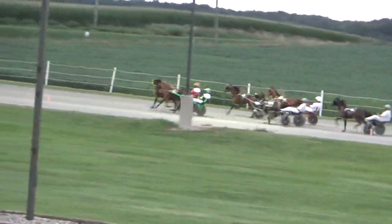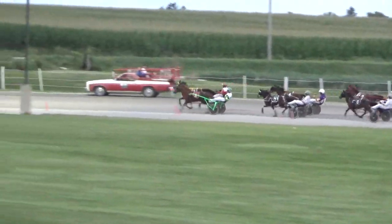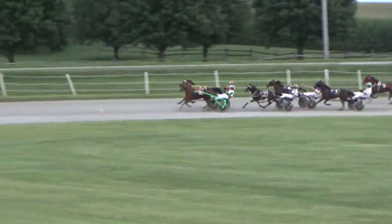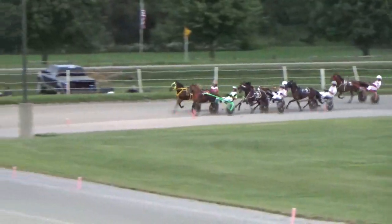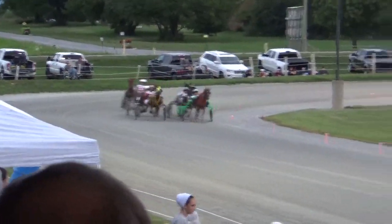Out of there quickly is Dream Machine. Lizzy's Legacy is up quickly now. Tootsie Row on the outside is third. Racing up, Test of Faith is now there at the three spot. To the inside is DC — he's looking to win. Three in, three out. Past the stands and around for the first time.